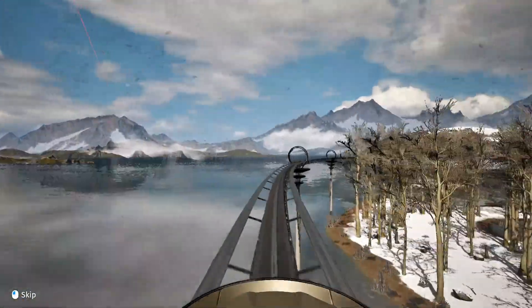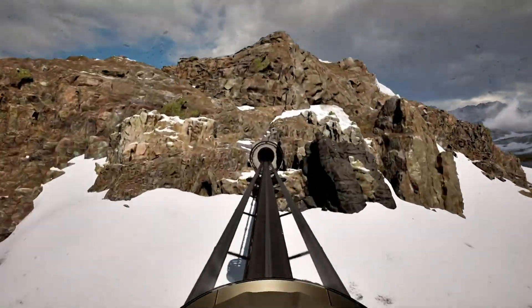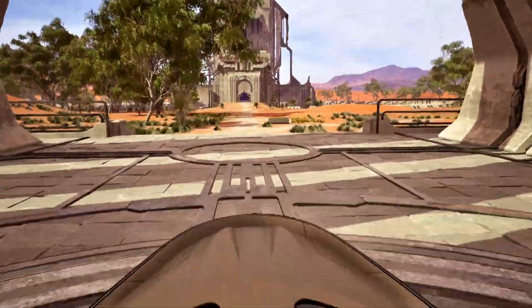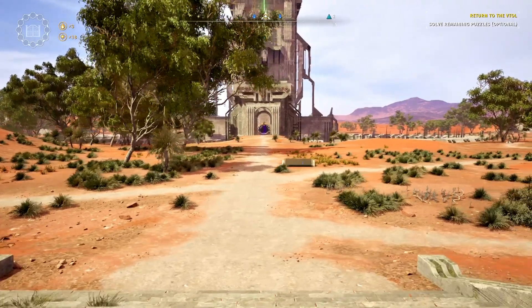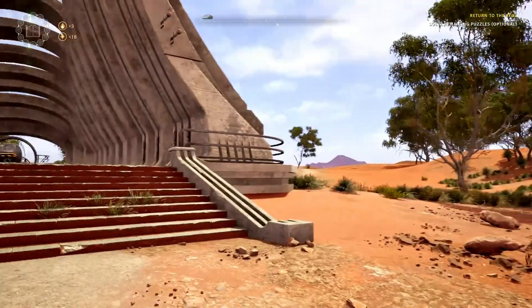We are on our way to South 3. This is where we're going to have two stars and two lost puzzles to solve. Thank you for joining me today - this is the Talos Principle 2. We are closing in on the end game but we've still got a little way to go yet. This is the last south area to complete and then we've got the three west areas to do, and then we can carry on with the main part of the storyline and complete the story.